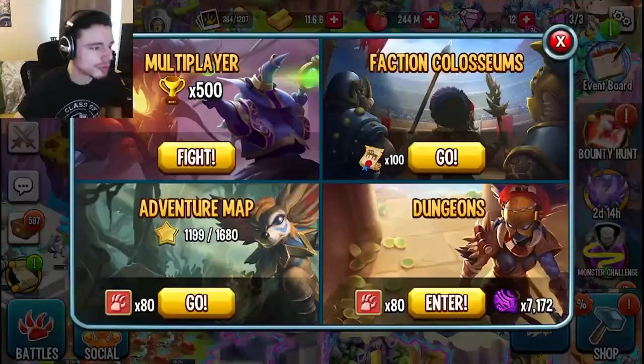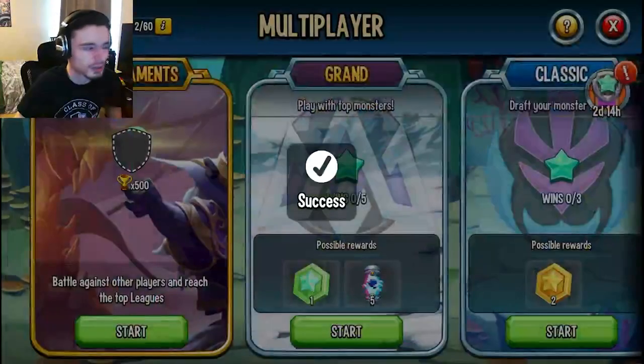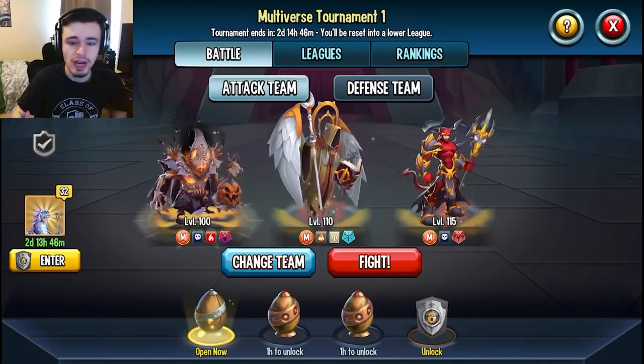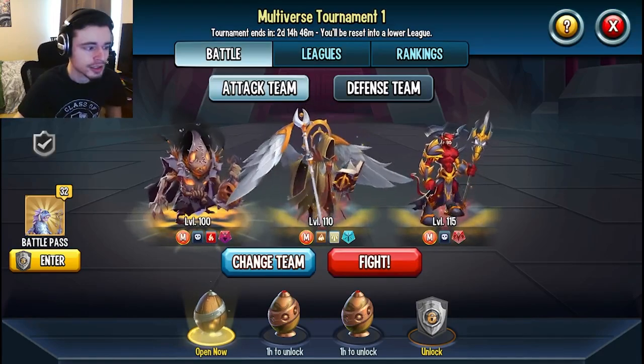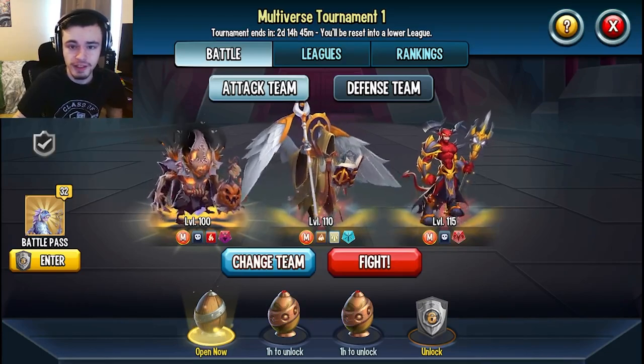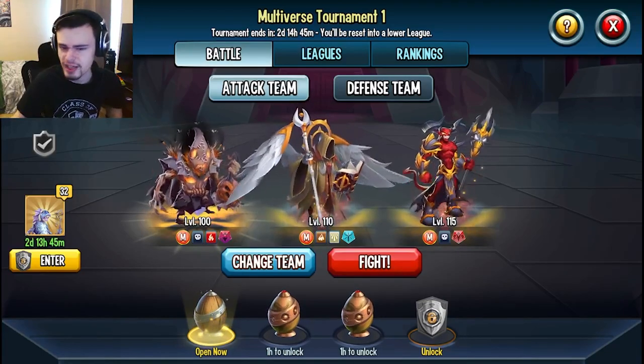The next way is going to be through PvP. Just go to multiplayer and fight any battle. If you win two times, you will get enough Maze Coins — you just have to win twice. Make sure to win twice every four hours in order to get 15 each battle, for a total of 30, I believe.